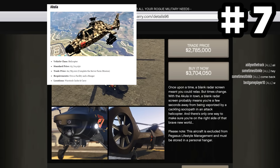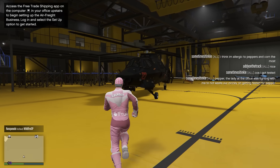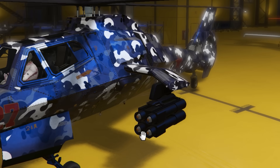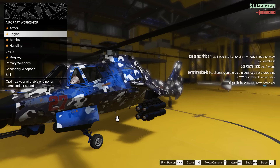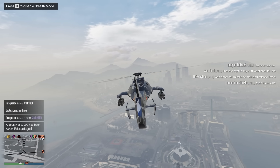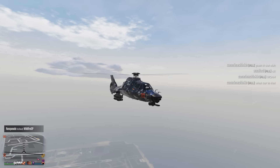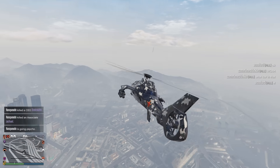Coming in at number seven here is the Akula. I'm 100% sure this is the best helicopter you can get in the game. Look at that thing — looks like a mosquito, but less annoying. You definitely want to upgrade these 50-cal mini turrets up front. It doesn't matter how much it costs, just do it all. This is a stealth mode — when you're piloting this thing, you can go invisible. Just press H. It would help if I was a better pilot.